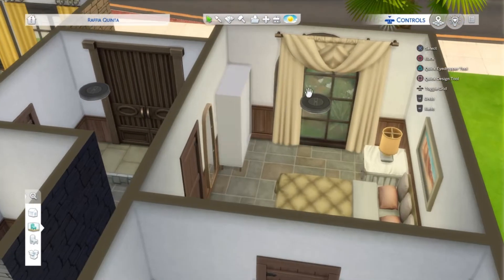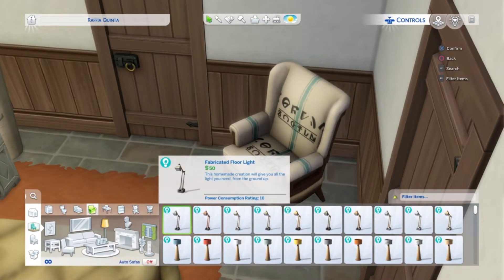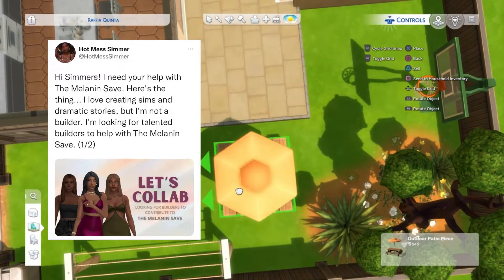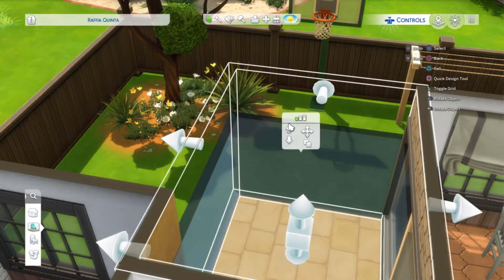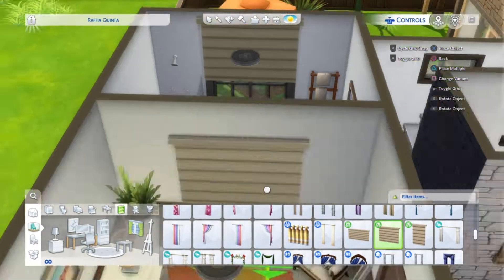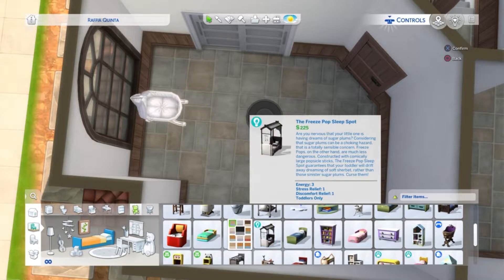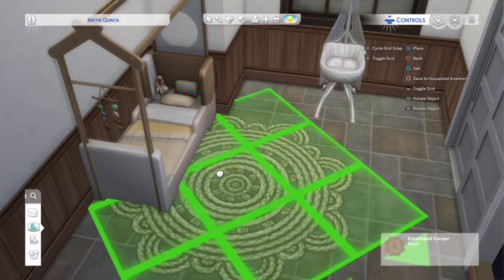I'm also really starting to love Willow Creek — I love the homey, suburban vibe it has. Speaking of Willow Creek, Hot Mess Simmer is doing a meddling save and wants some builders to build for Willow Creek and Oasis Springs. Last week on stream I started building one of the lots for that save — I started in Foundry Cove neighborhood in Willow Creek. I'm going to continue that this Thursday on stream at 1pm GMT.